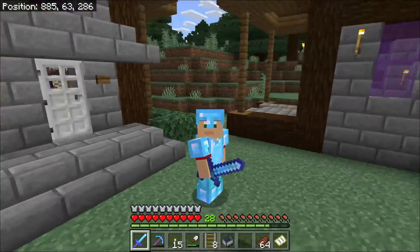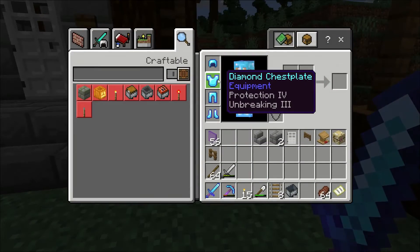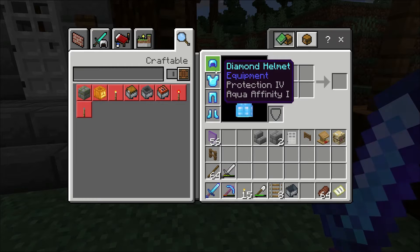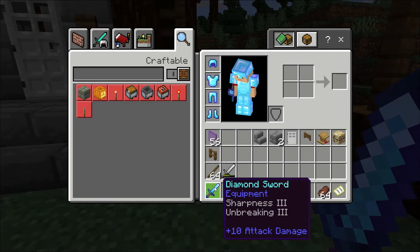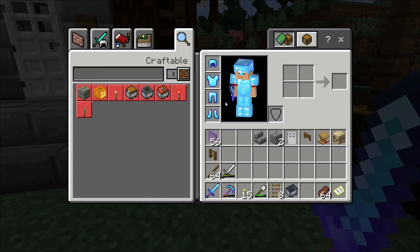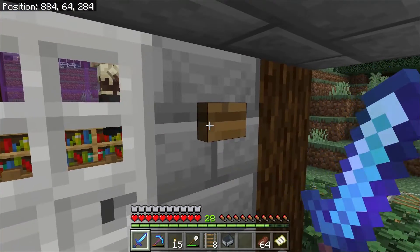You can see my diamond armor — I got some enchantments on there. Like the last couple episodes back I said I wanted to get Protection IV, and you can see I got that on these. So we're already off to a good start. There's still some more things we got to do to get to where we want, but it's not what today's episode is about.